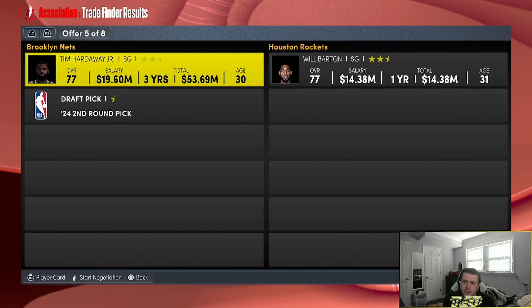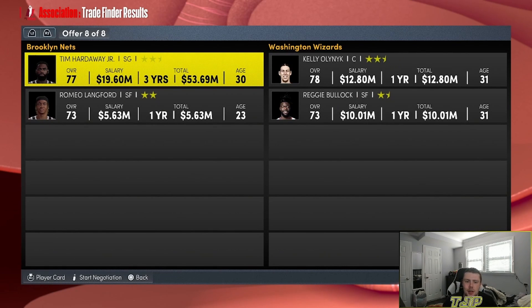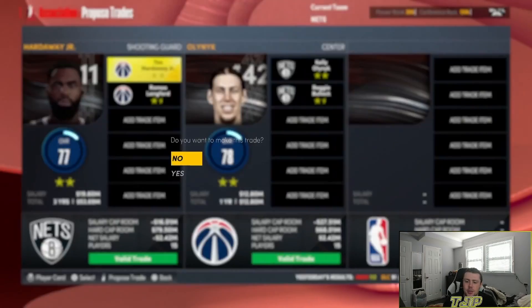I've got to trade away Kuminga — this could be a decent trade if I can get a good package. It's for Patrick Baldwin Jr. and Terrence Davis, and I've got to trade Grayson Allen too. That's not the trade I wanted. I really hate this video. Devontae Graham and Denzel Valentine for Romeo Langford and Patty Mills. We finally got a win, and then we lost right away. Now we've got to trade Hardaway and Langford for Kelly Olynyk and Reggie Bullock.